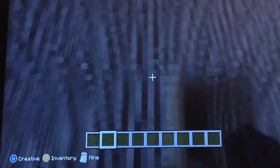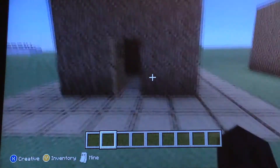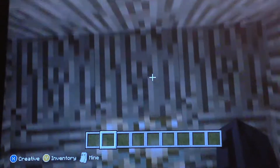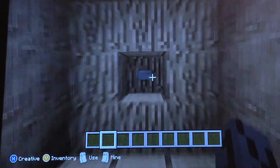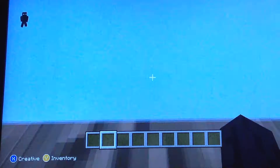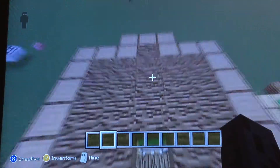So over here we have a little house set up. It has a lighting system, so we're just going to press this button and a piece of glowstone is going to come down and light up the building. And it's going to come back down.